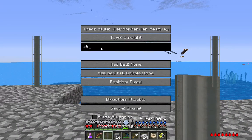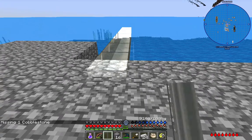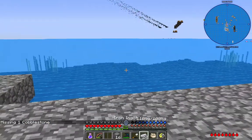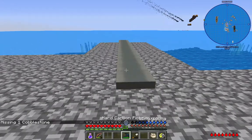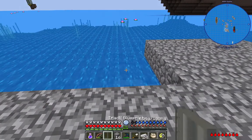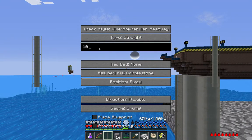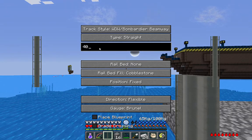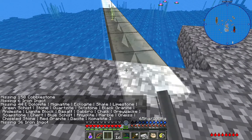If you set it to a longer track length, you're going to need more smooth stone and more iron in your inventory, which will possibly reduce the amount of cobble you can carry at a time. But if I set it to, say, 40, it'll tell me how much I need.